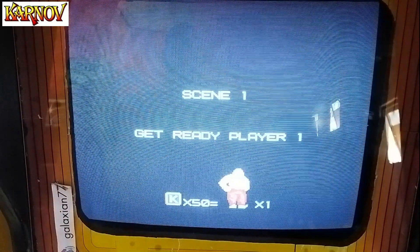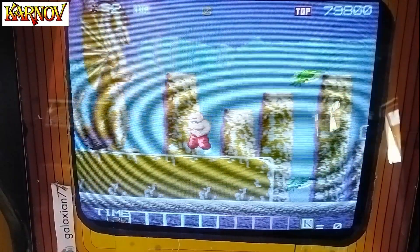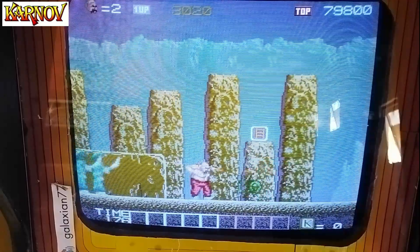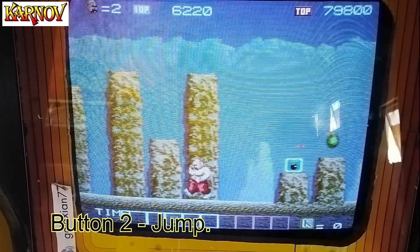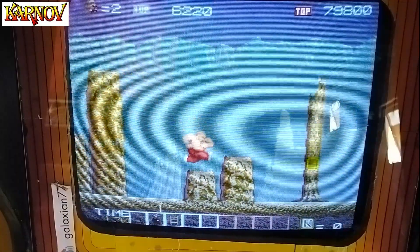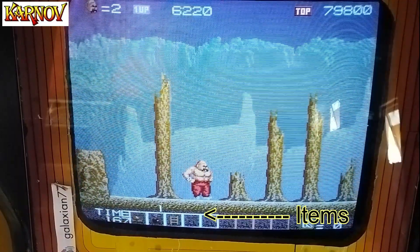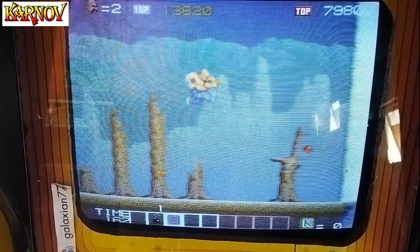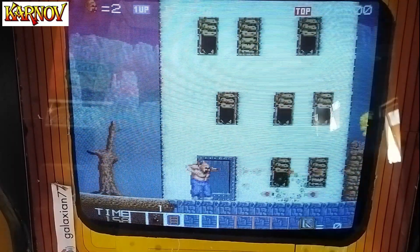Basically you go through all these different areas — you probably won't see many or any of them in this gameplay. But this is kind of a three-button game: shoot, jump, and C is to use a special weapon. You'll see a little slider at the bottom. You can choose with a joystick and select. Now I'm in fast mode — it only lasts for a short amount of time unfortunately, but it's actually quite a nice fast way to play. It runs out very quickly.